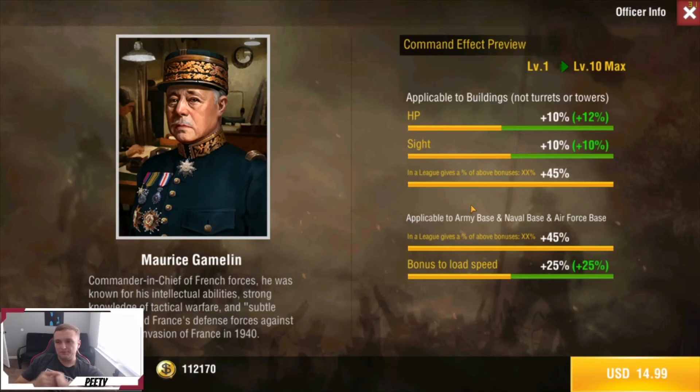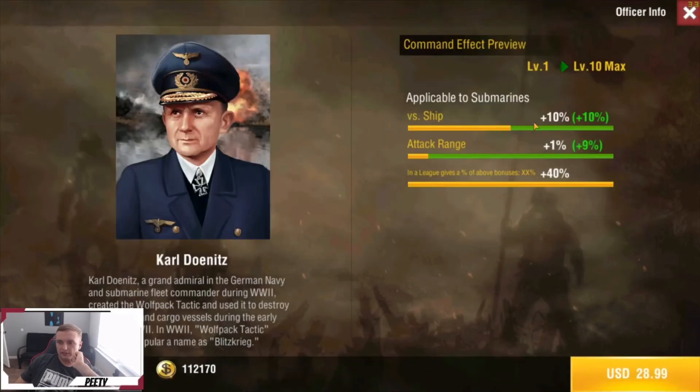We also have the submarine officer. They just actually updated subs — from what I saw from a changelog they made the strike cooldown a little lower as well as the amount of time it takes to submerge, so this guy may have got more viable. I'm not really sure how good they are since I haven't tested them personally, so take it with a grain of salt. Use the subs, and if you think they're good units now then go ahead and pick this guy up.